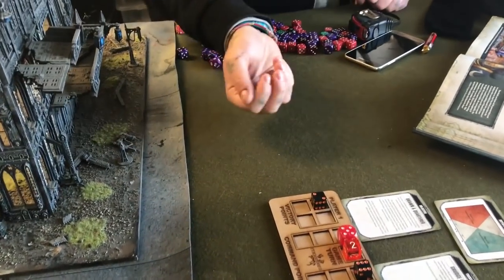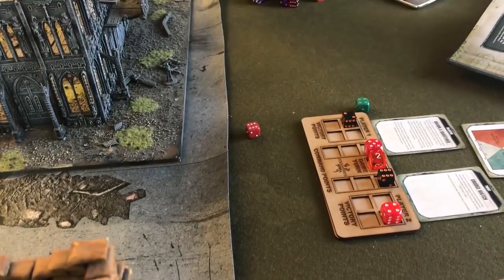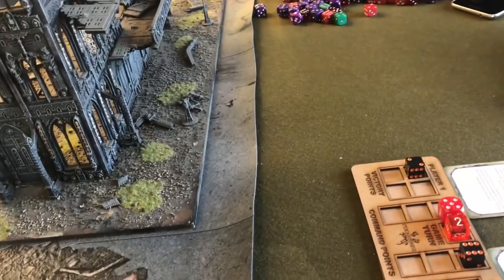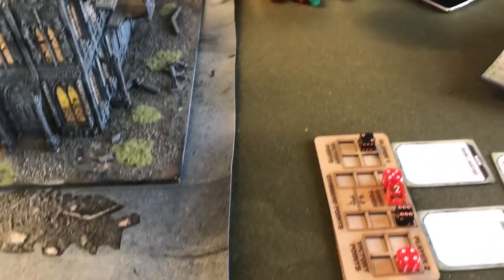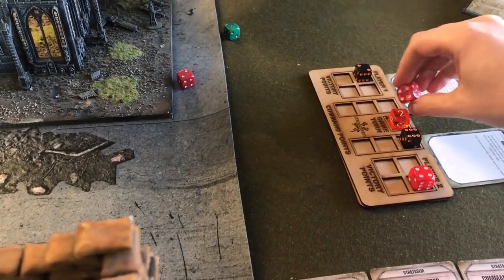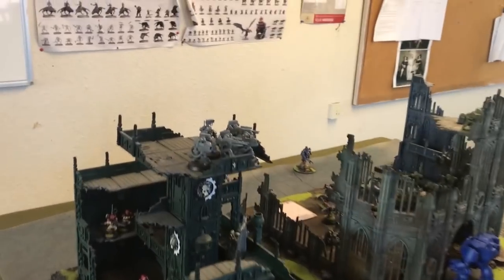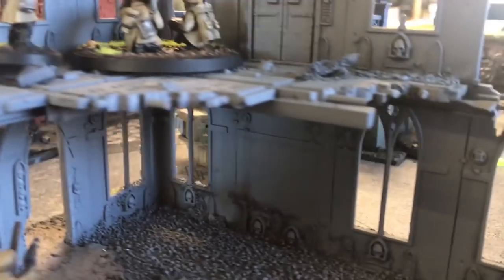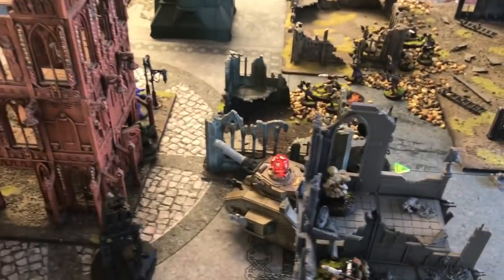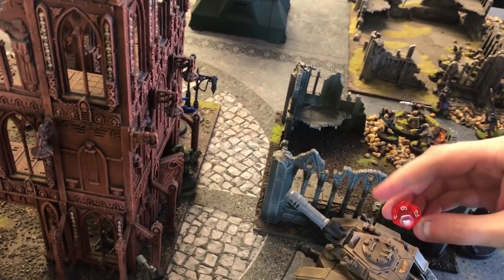Both lascannons fire with plunging fire at the Leman Russ — plus one AP for height advantage. He uses a command point. One wounds through with minus three and I can't get a save — d6 damage is three, reduces it to three wounds. It's not looking good at all. Snipers fire — rocket didn't actually hurt the Sentinel. Four snipers into the Broodlord — three hits, toughness five so fives to wound, gets two wounds and a mortal wound from a six. He's got the Amulet of the Void Worm so pluses one to saves against ranged weapons — two four-up invulnerable saves, and I rolled a double one. He's now down to three wounds.